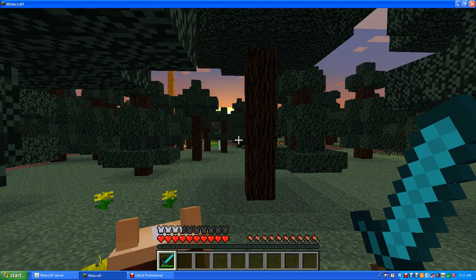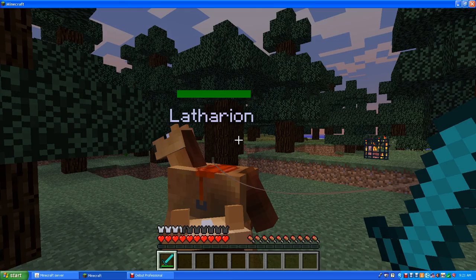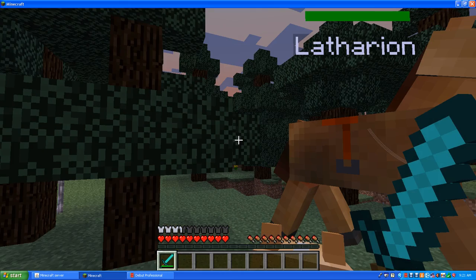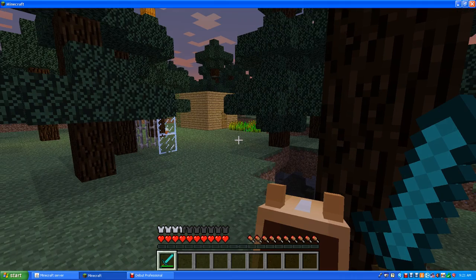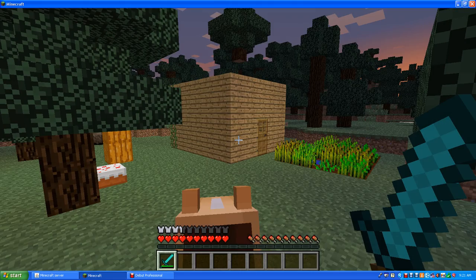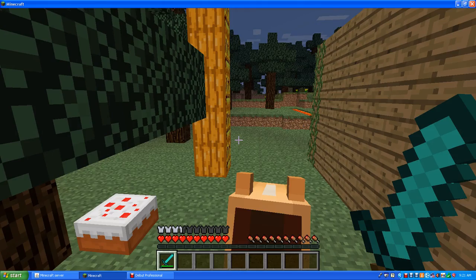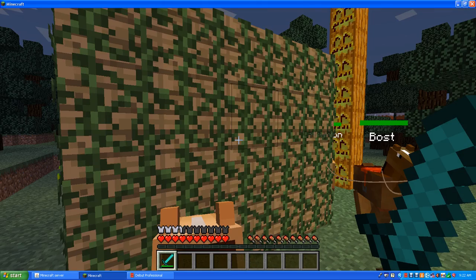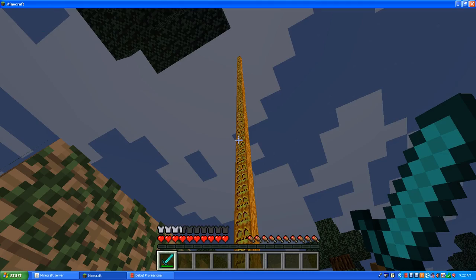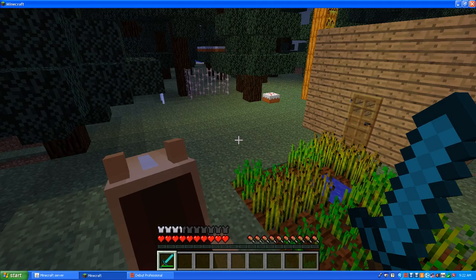Over here, my horse just teleported to me, and so did everything else. Over here is my little house. I built this all legitly — it's kind of small. That tower isn't legit; I went to explore and wanted to make sure I knew where I was. Yeah, everything else is legit.